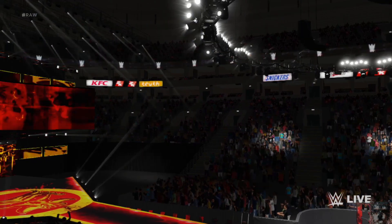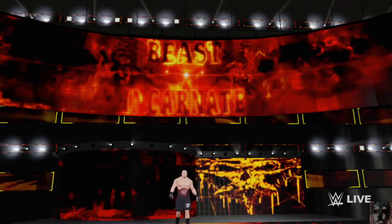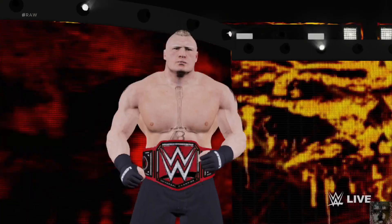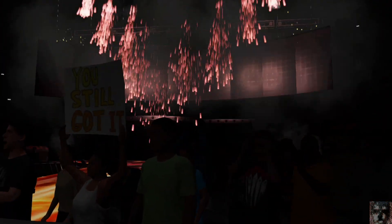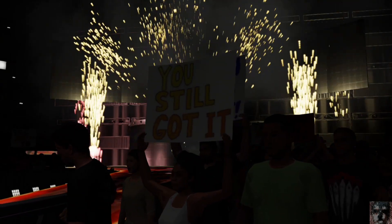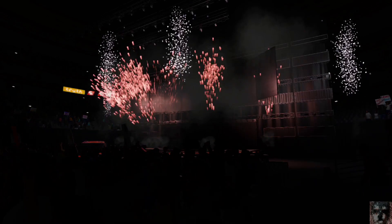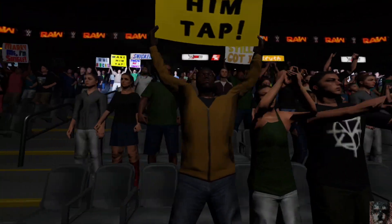Entrances start and everything is running at half speed. The entrances in these WWE games, which can be skipped if desired, are already long enough running normally, so having these run very slowly on the Switch is even more of a slog. The low framerate messes up the timing of the more elaborate entrances such as Demon Finn Balor or Undertaker that rely on musical cues to do their thing. The music plays normally while everything else is moving in molasses.